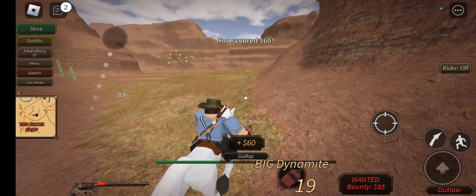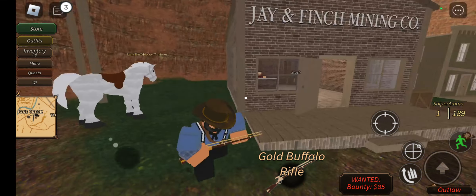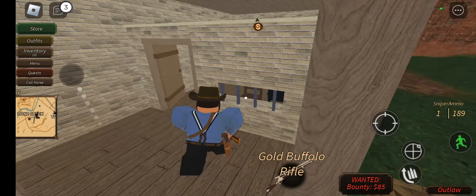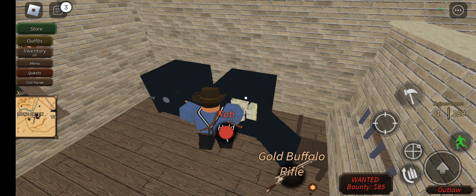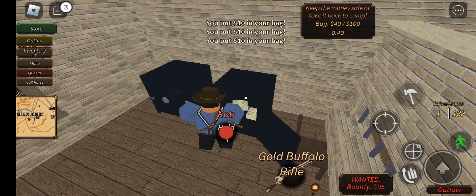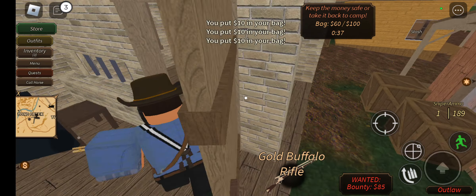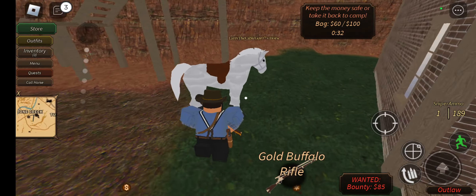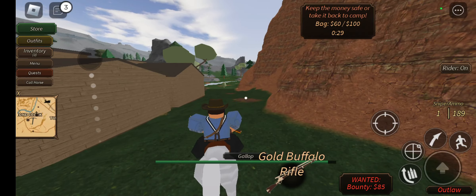Off to Stone Creek — you don't need anything special for this place. All you need is a gun and you can just run into the bank and rob it. Rob at least 60 bucks and then you're good to go. Just run off and get away — make sure you avoid every cowboy possible.